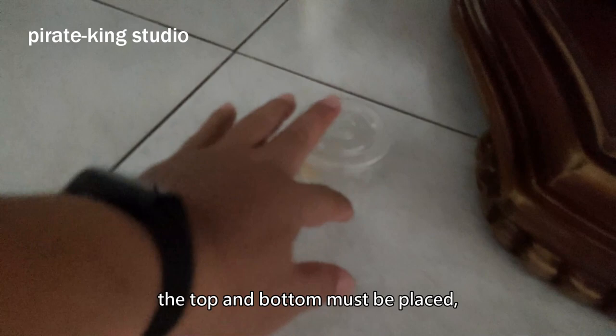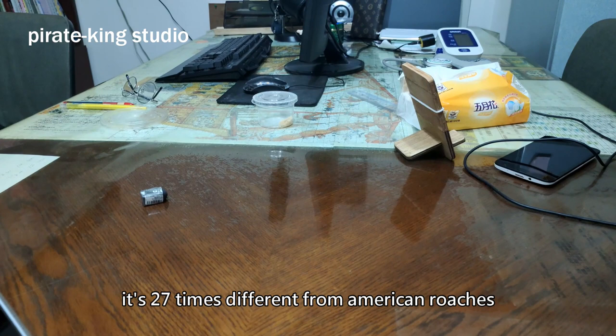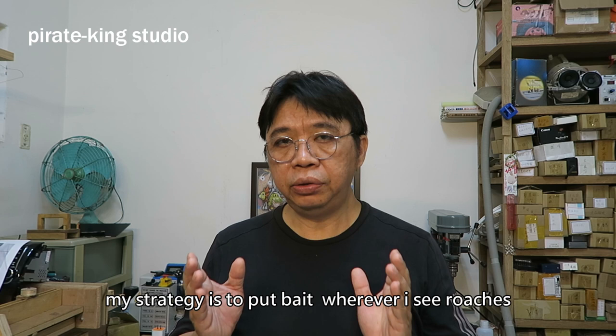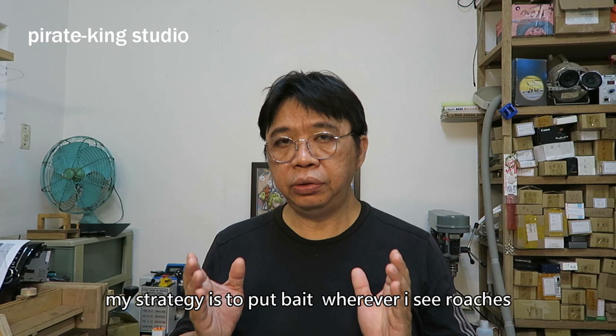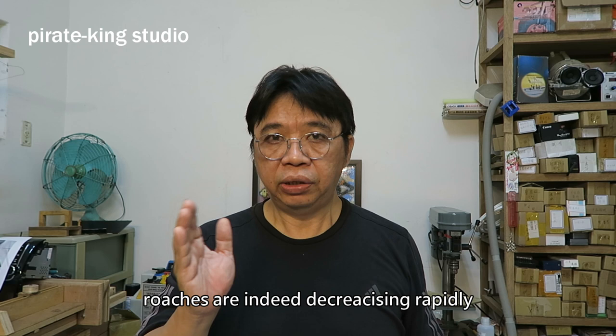If this is your first time fighting them, you know where they are going to show up. Counter and dining table must be filled with bait — top and bottom must be covered. You know German roaches are small and have a small range of activity, 27 times different from American roaches. If it interferes with daytime activity, top up before going to bed. I started using this boric acid bait half a year ago. My strategy is to put bait wherever I see roaches, based on cabinet or table unit. Roaches are indeed decreasing rapidly — this has been proven extremely effective.